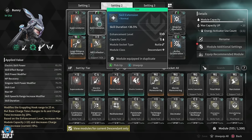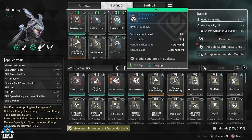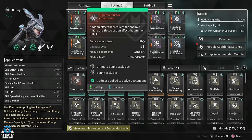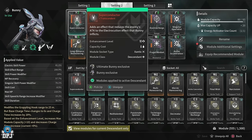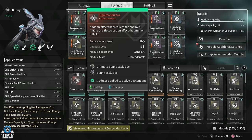For survivability, we use Increased HP with the benefit of plus 218.5% of max HP. We also use Superconductor, the transcendent mod for Bunny. Although the description doesn't make much sense, when fully maxed out it reduces the enemy's attack against you by 20% while they are suffering from the electrocution Bunny inflicts, which really helps a lot with this build.